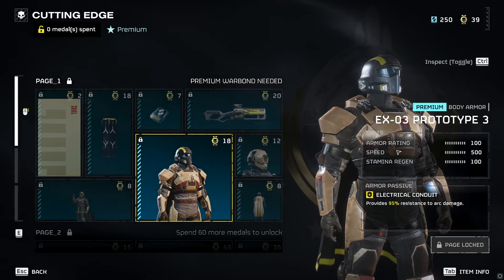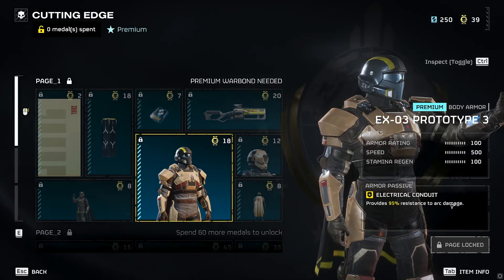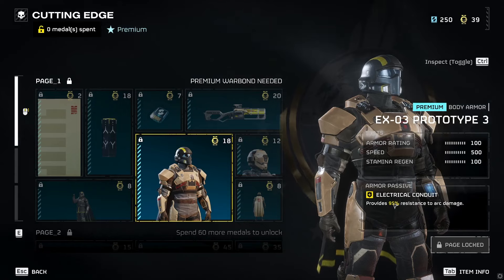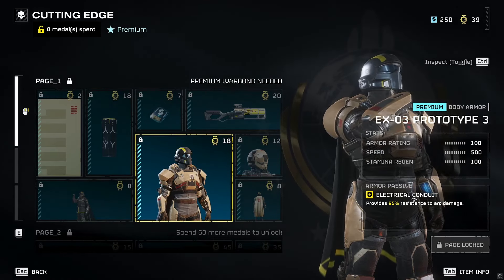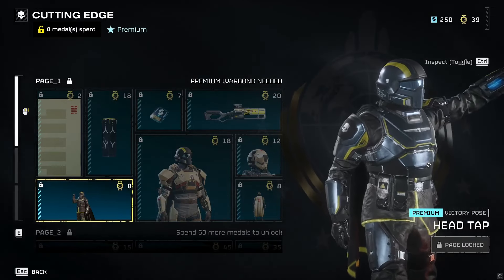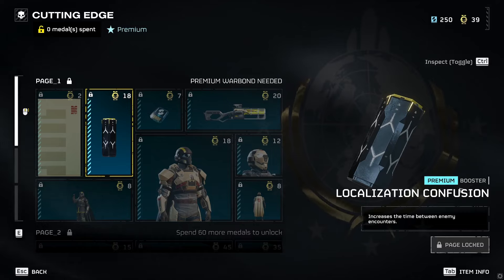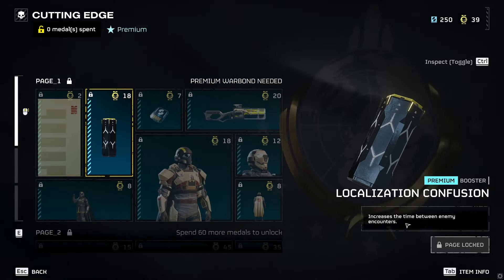New helmet, new armor with electric resistance — could be good for the new weapons. Apparently there are arc weapons now. I'm a fan of the arc thrower, but you can kill your teammates very easily with it. Head tap emote, and there's a new booster that increases the time between enemy encounters.